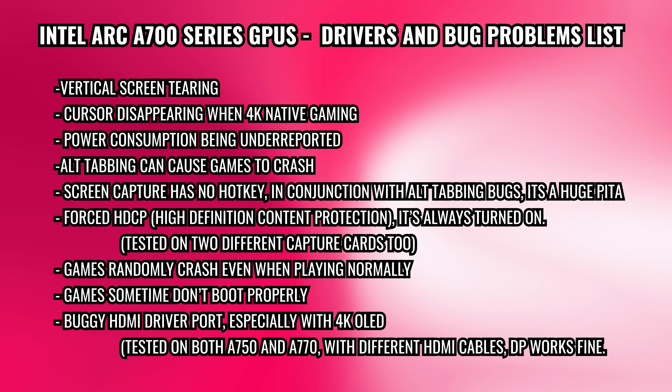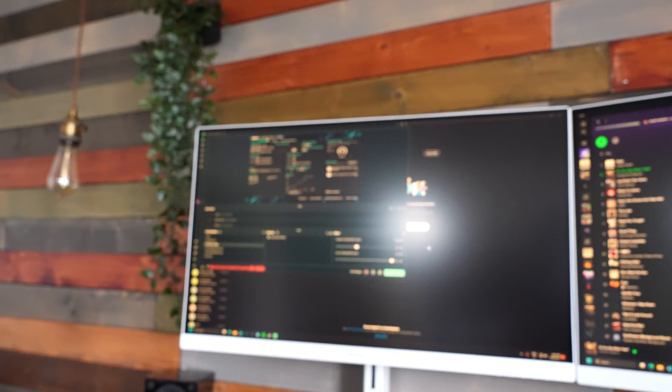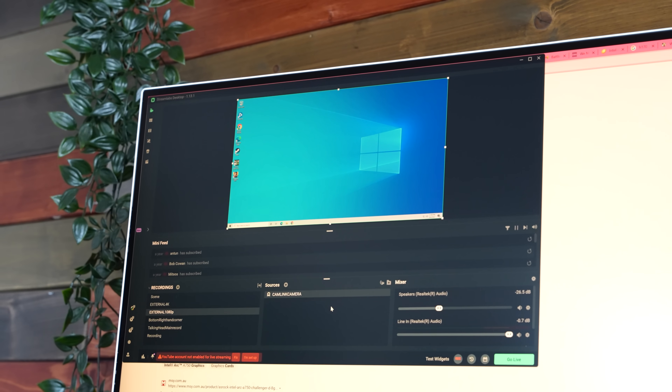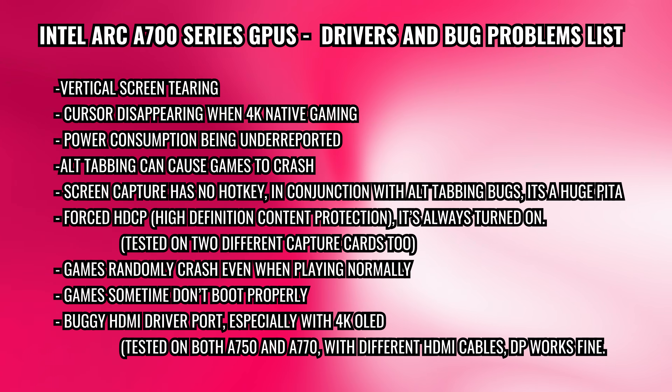There's also forced HDCP — forced high-definition content protection — with no option in the drivers to turn it off. This means you cannot use a capture card or record a BIOS screen. Even if a software toggle existed, you could at least record games after installing Windows, but that option doesn't exist either. I tested this with two different capture cards here at the studio and both displayed the HDCP error message, so I'd really like to see that option added to the driver set.